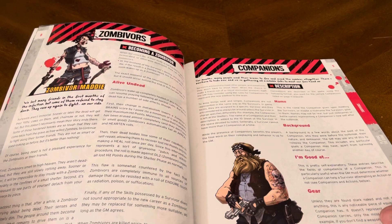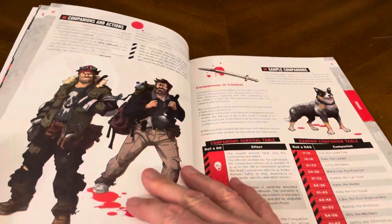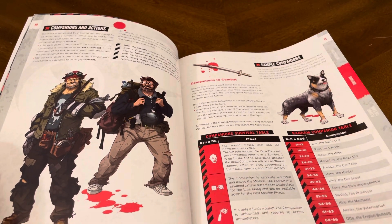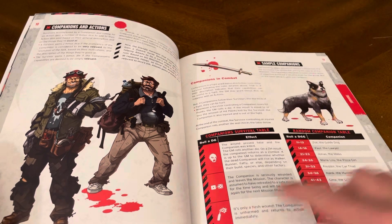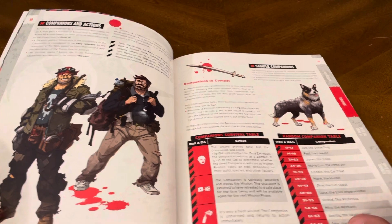Companions: descriptions, names, background. There's information on gear — there's Peter. Companions and actions, companions in combat, sample companions. Survival tables — roll a D6 for effects on your companion. You can also roll a D66.